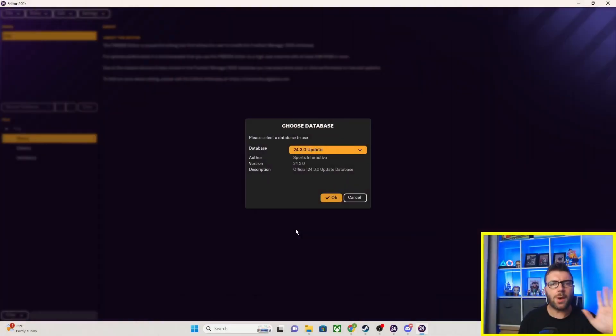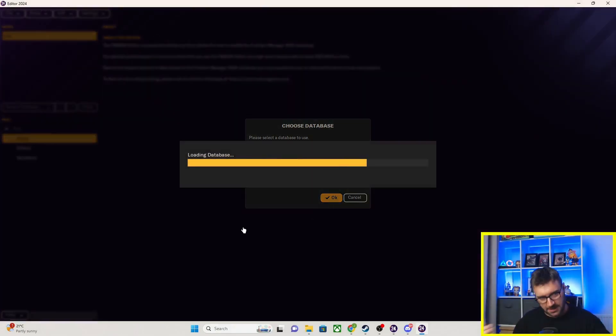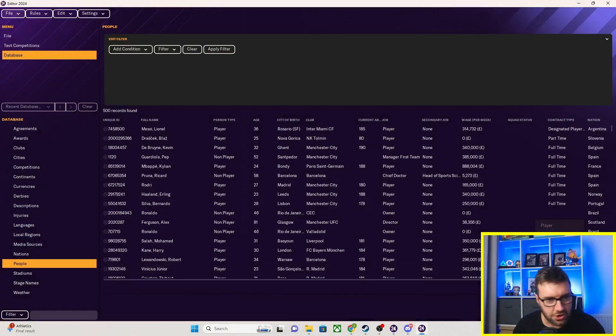There are two ways of doing this: there are players for regens that come into the game, and there are players if you want to make one. Prior to inserting them into the base game, I imagine it will be more relevant for people who want to do the regen faces rather than the pre-gen players that you make. However, I will quickly show you how to do that.